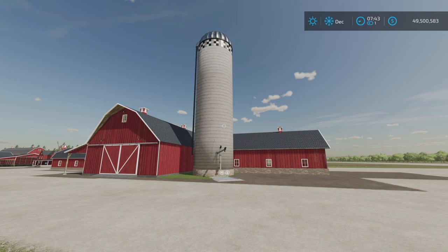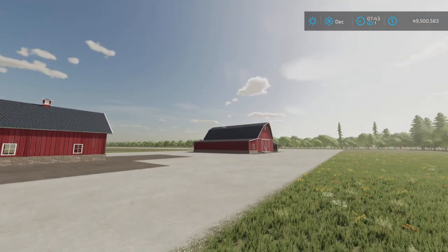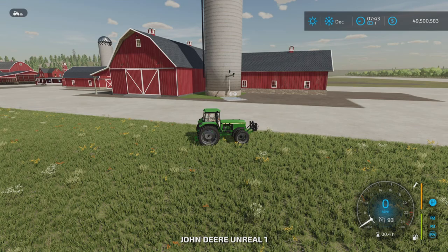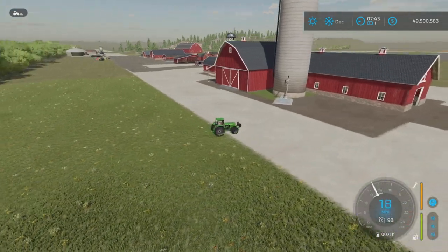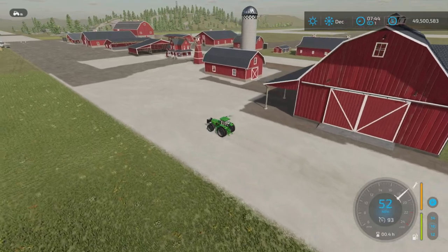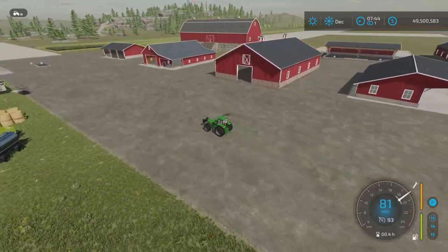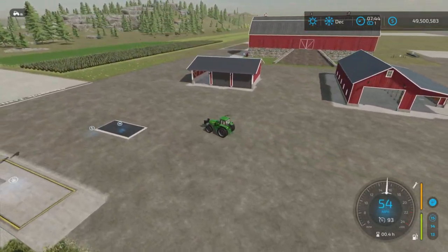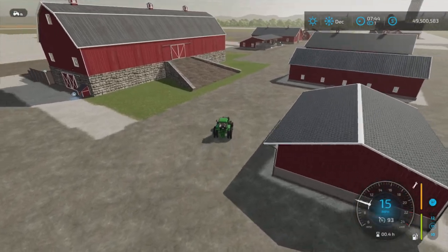50.04 megabytes to download. It is a pack of 16 placeables, including all the animal barns, two silos, a workshop, and a bunch of sheds. We're going to go through each one. I've placed them here in order they appear on the Mod Hub. We'll give a quick drive-by, then go through the sheds first, and then we have all the animal pens to test out.